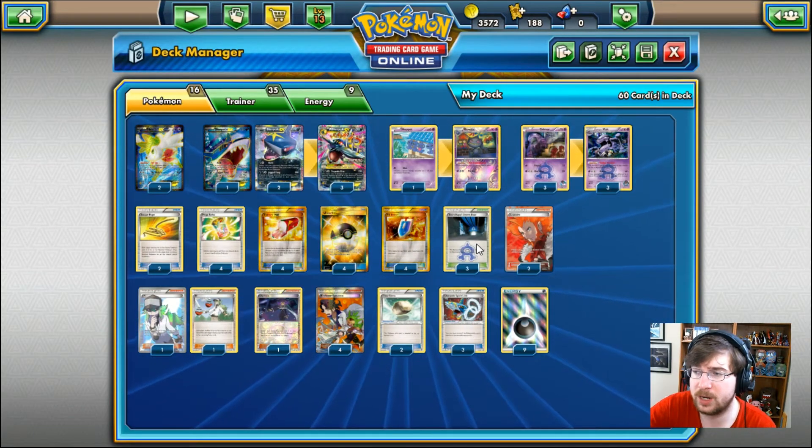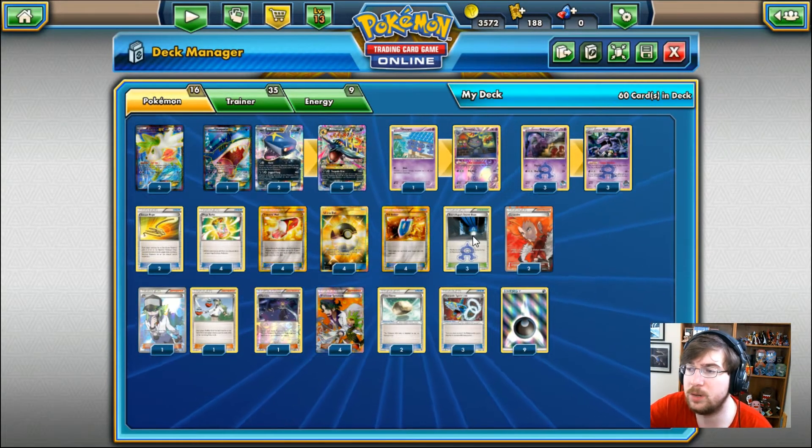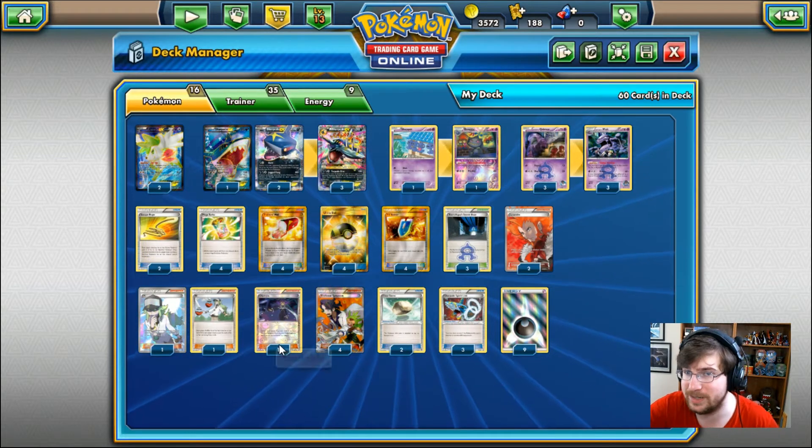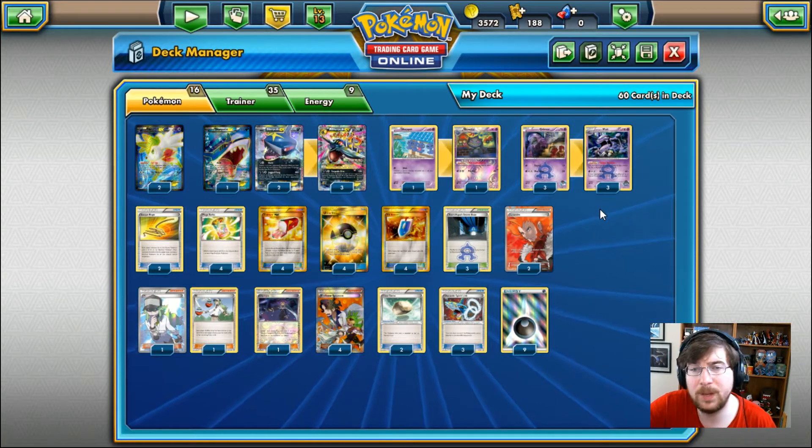To help out our Muk with retreat cost, we're going to be playing Team Aqua's Secret Base. The retreat cost of each Pokemon in play, excluding Team Aqua Pokemon, is going to be one more. So if we get one Muk and one base down, that is going to be an additional 20 damage. If we can somehow manage to get all three Muks down, well, that'll be quite a bit.